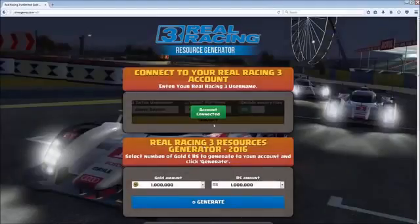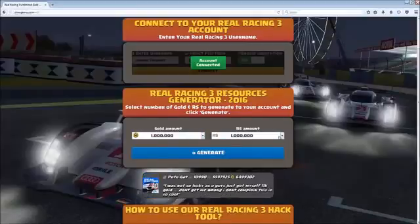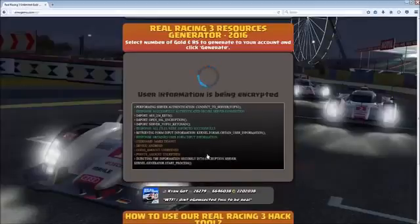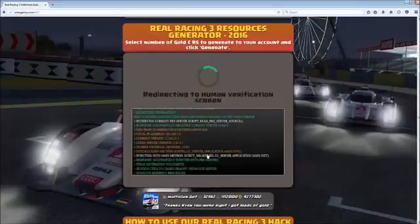Now we'll select the desired amount of gold and cash and press generate. To finish the process we'll need to verify by taking any surveys on the site.